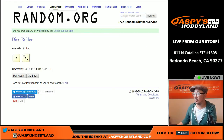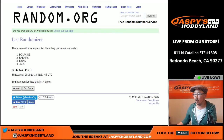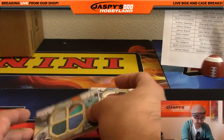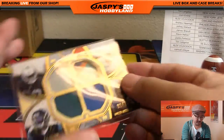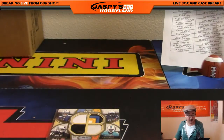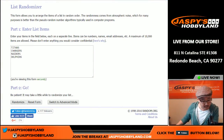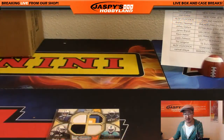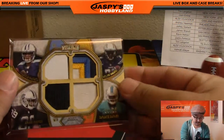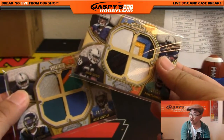Randomizing four times: Dolphins win the first quad relic — the one out of 25 with Raiders, Dolphins, Jags, and Lions. And for the next quad relic with Titans, Chargers, Raiders, and Dolphins — that's the eight out of 25 — randomizing four times: Dolphins again! Look at that. Dolphins with the first one, Dolphins with the next one. So Miami Dolphins, Armando getting both quad relics right there — the eight out of 25 quad relic and the one out of 25 quad relic. It's a Dolphins kind of day.